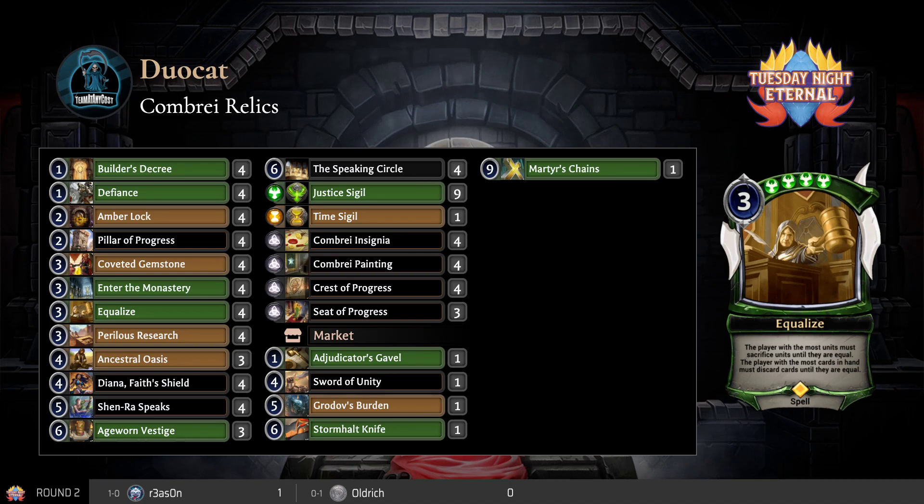rng up one game. Remember these are best of three. Usually you'd have something like Harsh Rule instead of Speaking Circle, but Speaking Circle seems interesting as well — it's a bit random. At least the deck itself is kind of soft to Argent Port mid, kind of soft to sites, so Speaking Circle helps on this front.